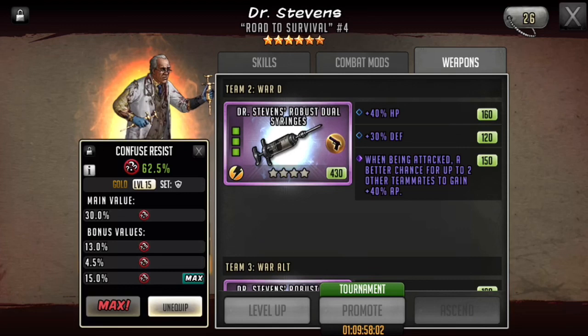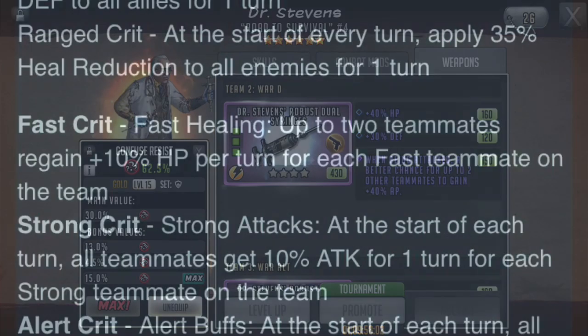There's also the fear of taunting enemies into Dr. Stevens and Dr. Stevens either dying, becoming stunned, impaired, taunted, confused, and so on. Because Dr. Stevens is such an important part of my attack team, I am going to end up 5-starring his weapon — I'm just waiting on tokens. There are actually a couple different crafts I'm looking at for him, and I think I'm going to go with a healing craft over a reduced damage craft. Right now I'm looking at fast healing.